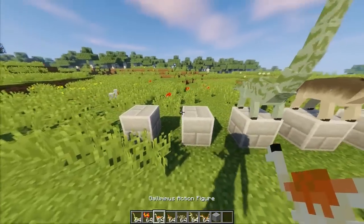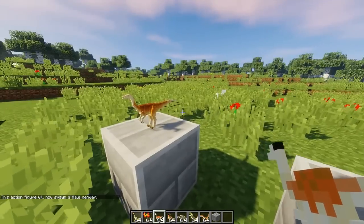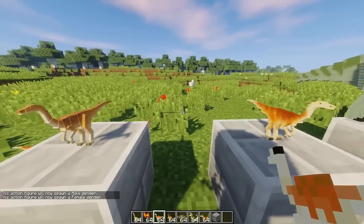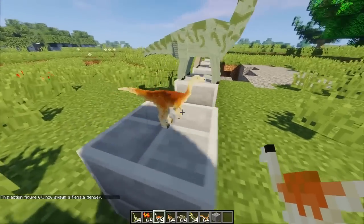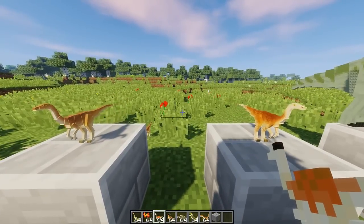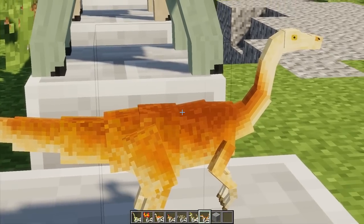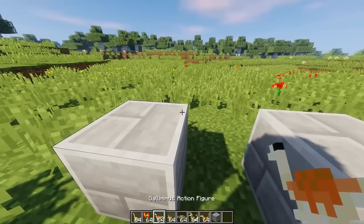Langsung kita ke next, yaitu kita punya Gallimimus. Ini male. Kita ganti ke female - female-nya lebih kurus, kayak lebih tinggi gitu. Yang cowok keren nih, skin-nya kayak phonics-phonics gitu, keren banget.